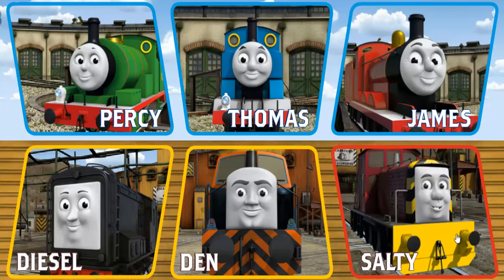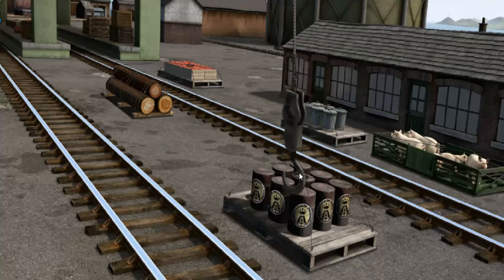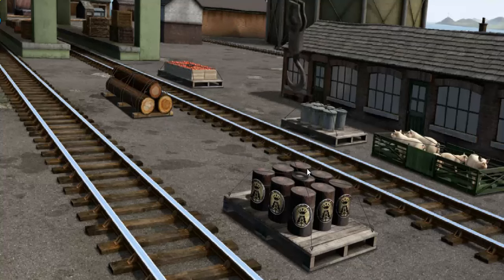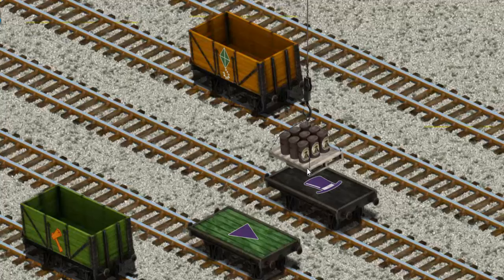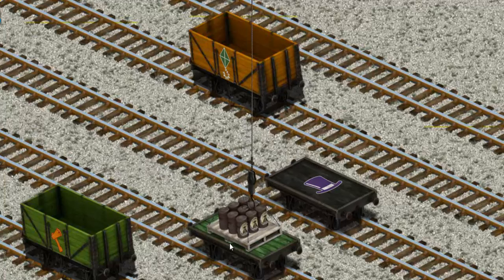Play again. It's a busy day at Brendam Docks. Thomas and his friends have many deliveries to make. Diesel must deliver the oil drums to the Sodor Search and Rescue Centre. Show Cranky where the oil drums are. There you go! Let's lift and load. Now the cargo must be loaded. Show Cranky where the green flatbed with the triangle is. There you go!